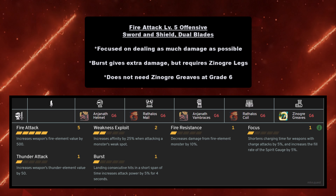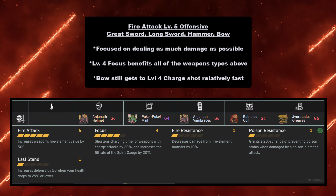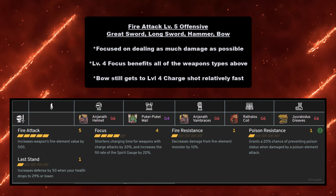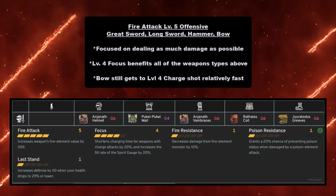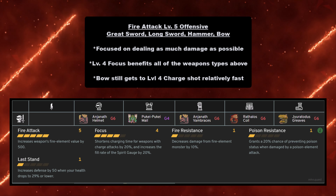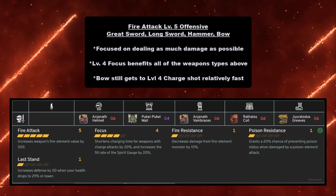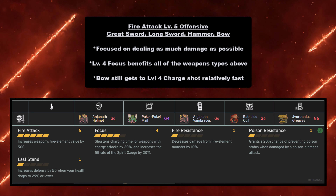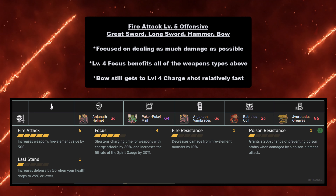Next up we have the Fire Attack Level 5 offensive build for the Great Sword, Long Sword, Hammer, and Bow. This is focused on dealing as much damage as possible, and it gives you Focus Level 4, which benefits all those weapon types. The bow still gets to level 4 charge shot relatively fast. You need Anjanath Helmet at grade 6, Pukei-Pukei Mail at grade 4 (or Pink Rathian Mail at grade 6), Anjanath Vambraces at grade 6, Rathalos Coil at grade 6, and Gyrotodus Greaves at grade 6.